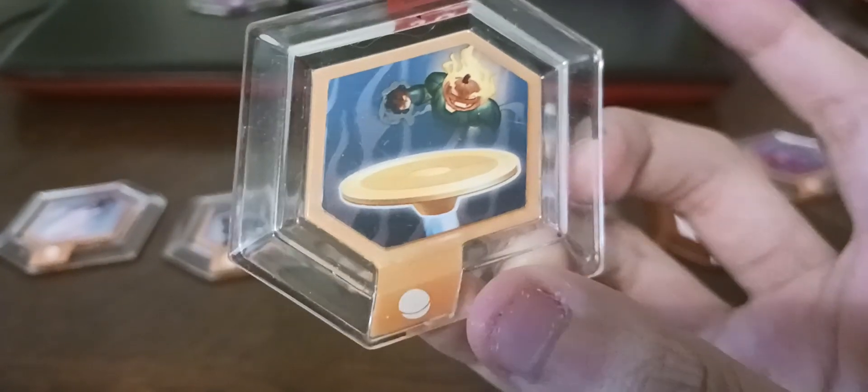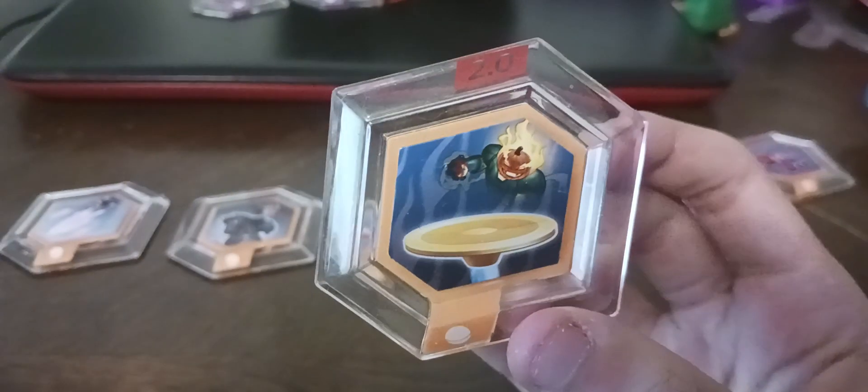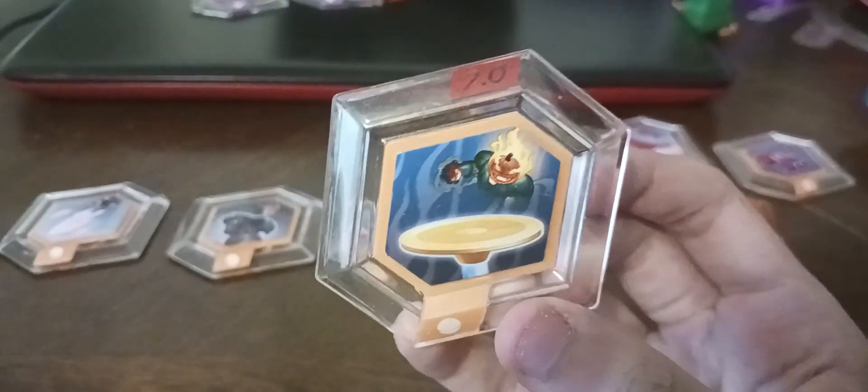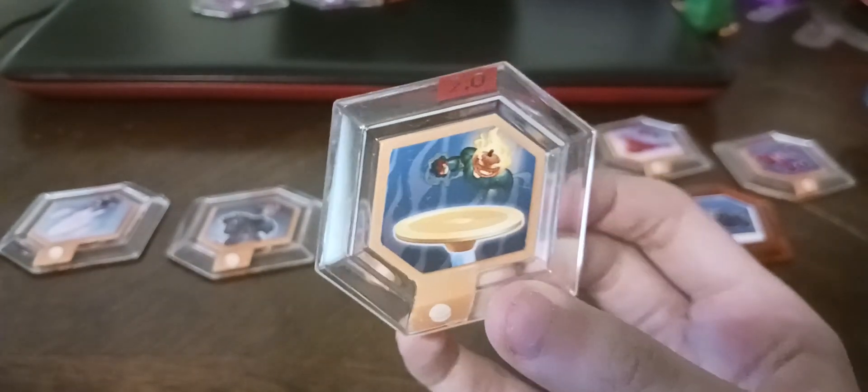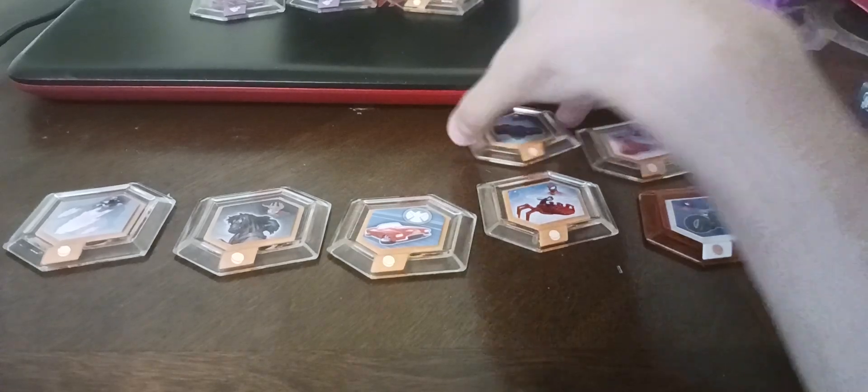Here's the pumpkin ability. I think it's for abilities. You can see the evil pumpkin face with the fire and the body.